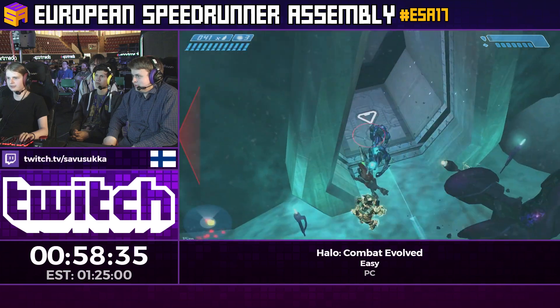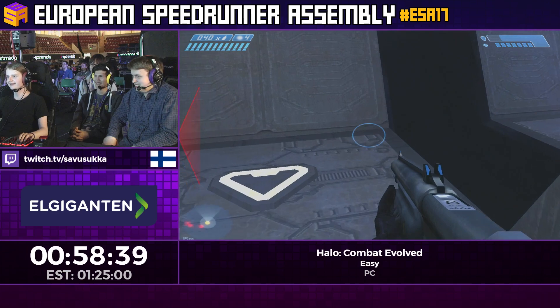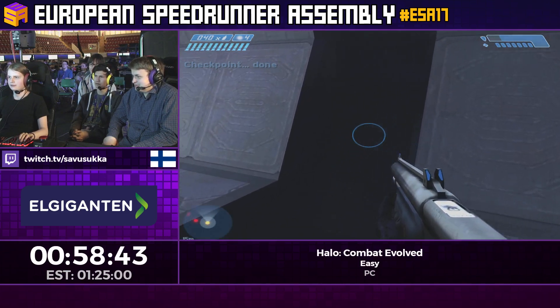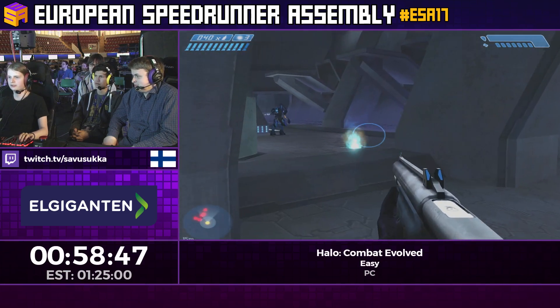Usually a good choice is just putting it to the next donation incentive coming up. One of those banshees will need it to reach the pulse generator in time. Health is a bit sketchy but going for it anyway.